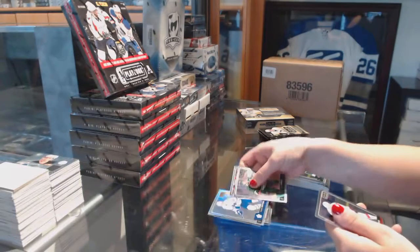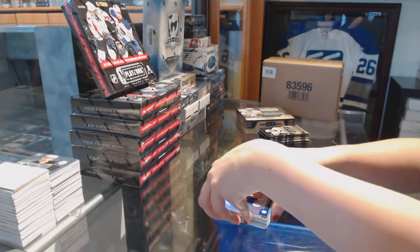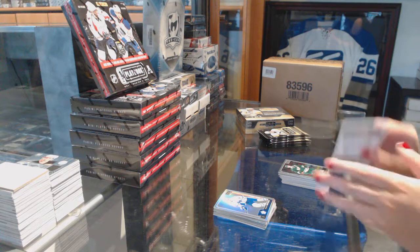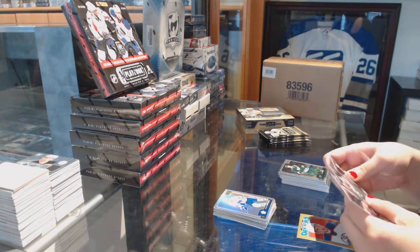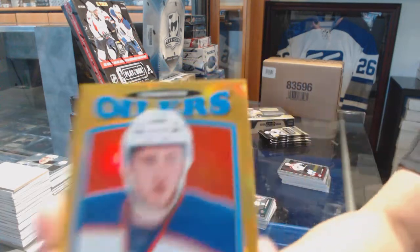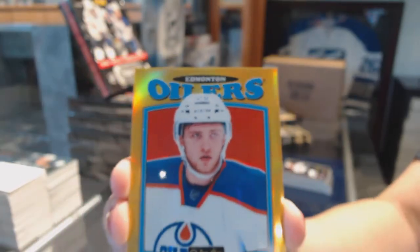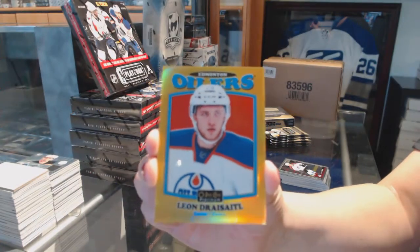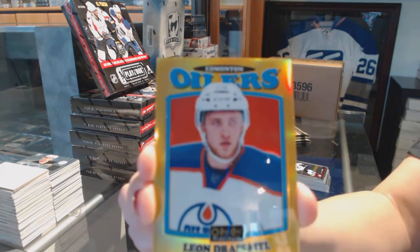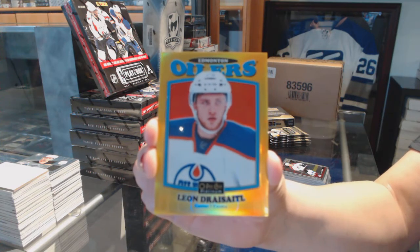Auston Matthews Rainbow Rookie. We've got a Joel Eriksson Ek Rookie and a Gold Rainbow numbered to 149 for the Edmonton Oilers - Leon Draisaitl. Number to 149, Leon Draisaitl.